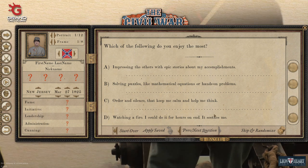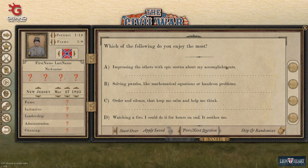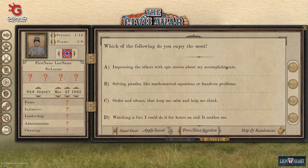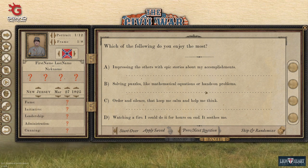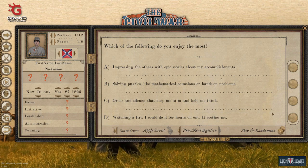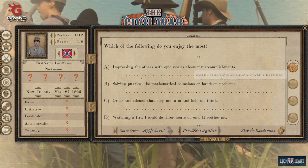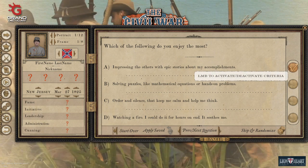This question is going to determine how much you like being around people. Wanting to impress people with epic stories is going to help your fame. Solving mathematical equations is more of your administration. Ordering silence is going to be your leadership. Watching the fire — I've never seen anything good come from that one; every time I've clicked it I've gotten hermit.